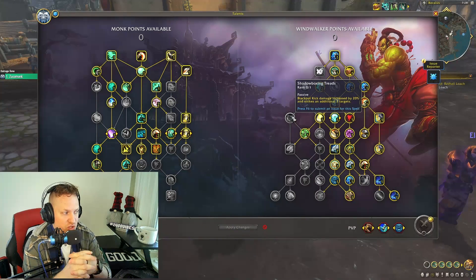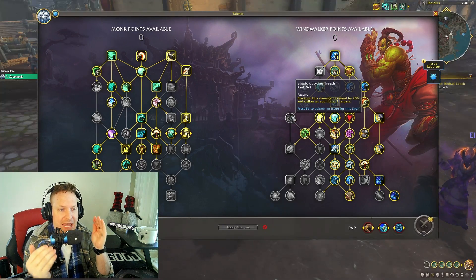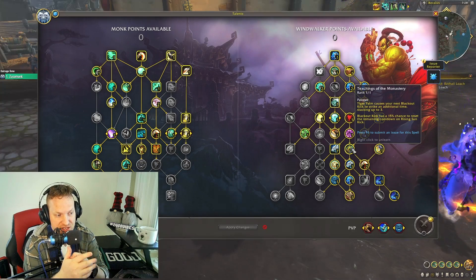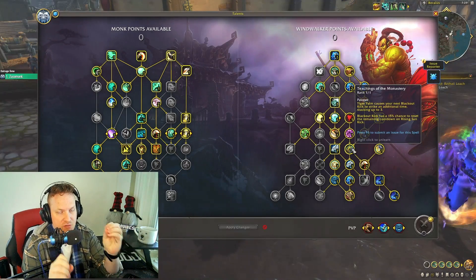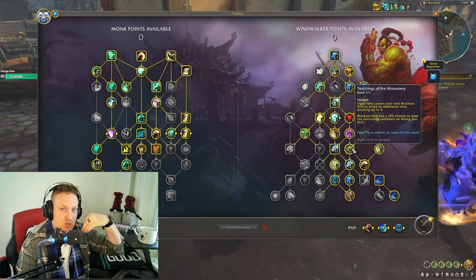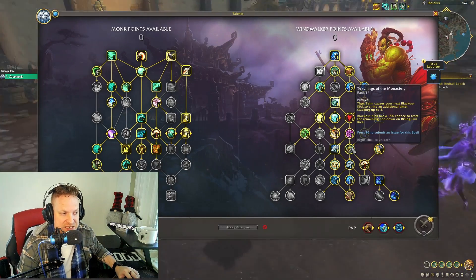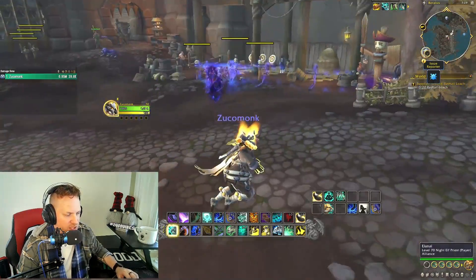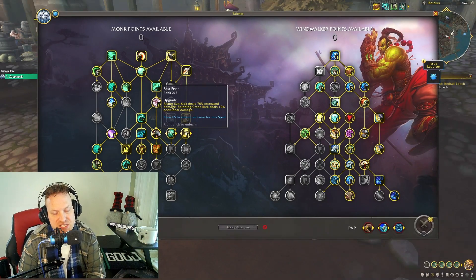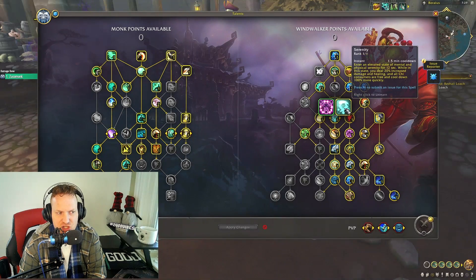Another option is Shadow Boxing Treads — Blackout Kick does 20 percent more damage, and you don't care that it strikes two additional targets, you just care about the 20 percent damage boost. This synergizes with Teachings of the Monastery, a new addition to the single target kit: Tiger Palm causes your next Blackout Kick to strike an additional time, up to three extra times. Blackout Kick also has a 15 percent chance to reset the remaining cooldown on Rising Sun Kick, which is exactly what you want — it's your main single target damage button.